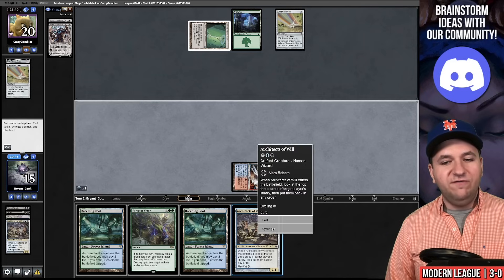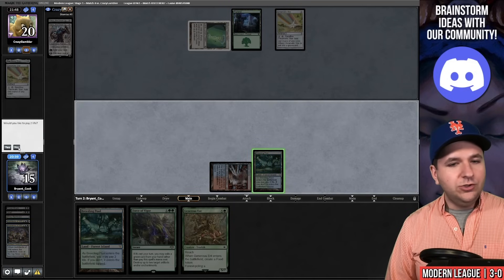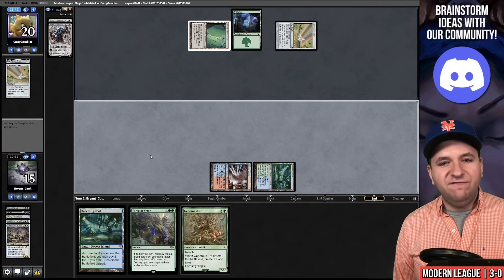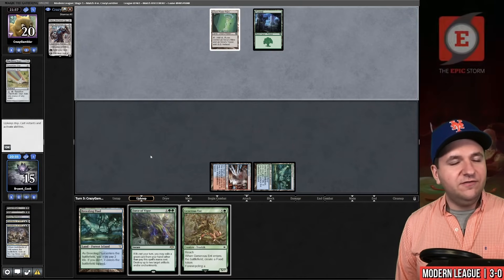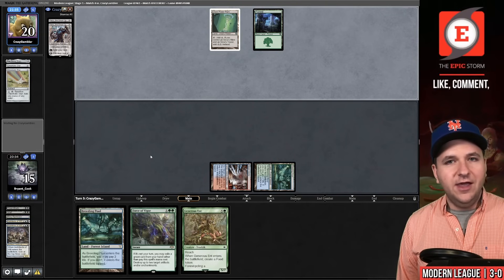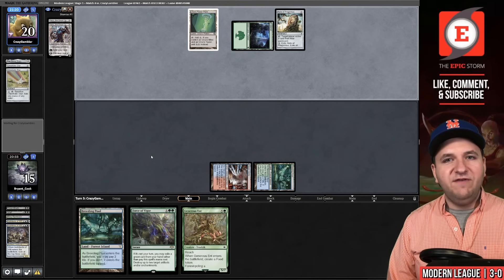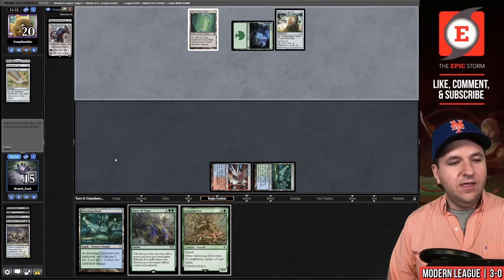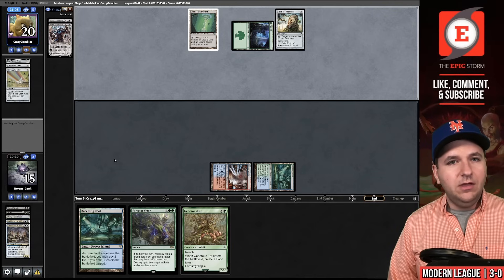Let's cycle this now so I know if I have to take damage off Breeding Pool or not. I'm going to hold the Generous Ent — it's Force of Vigor fodder, and pulling land four out of my deck doesn't really help right now. On our end step they cycle the Chromatic Star, so they have four unknowns. Relic — that's a bummer. Our best draw just became Violent Outburst, because we could destroy the Relic and then in response to them sacrificing it, cast Living End. Violent Outburst — draw for turn. Ottawara, not quite. We'll play the Breeding Pool and pass.